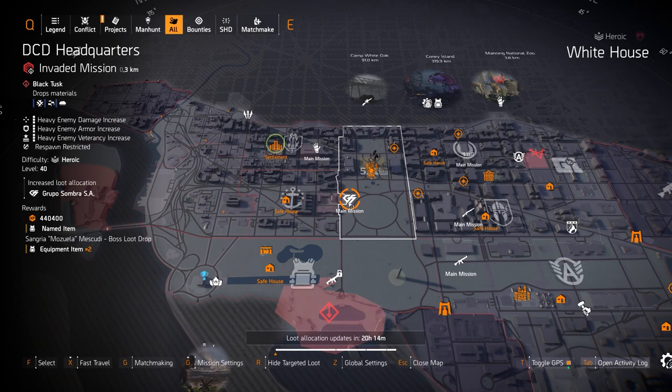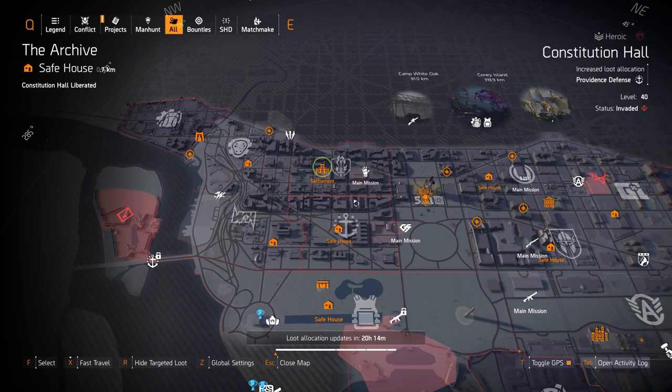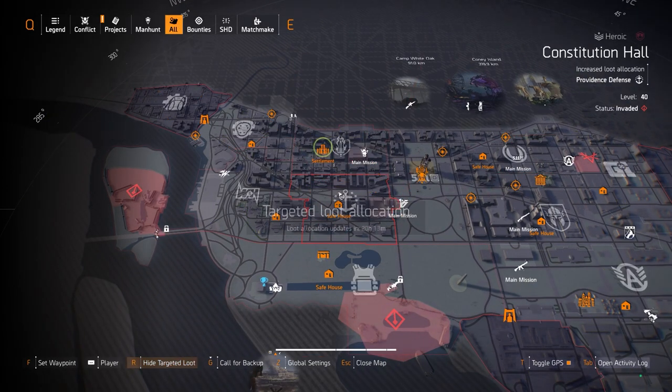Then Providence Defense at Constitutional Hall — you get the Sacrifice with Perfect Glass Cannon. Or if you're just trying to get better rolls on your three-piece DPS sets with Providence Defense, it's definitely worth farming here. You've got three control points and multiple activities always running.